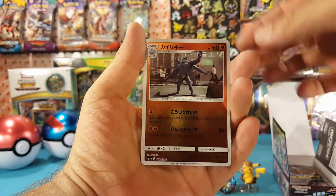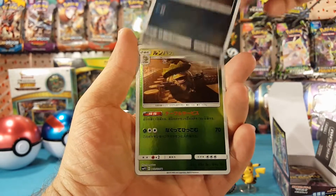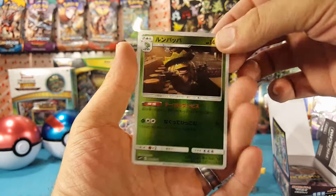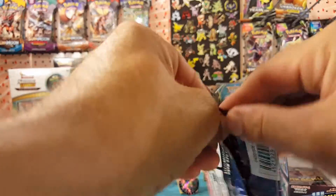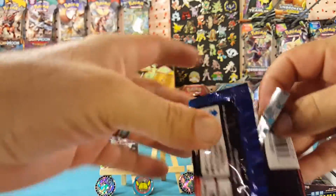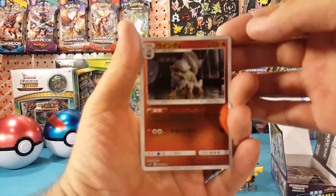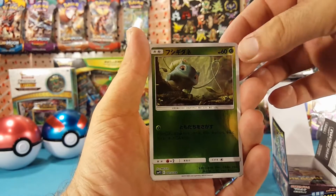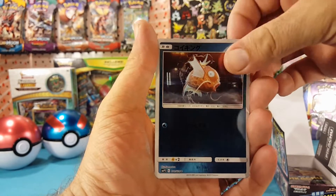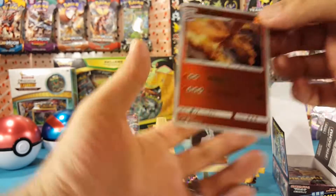Slaking, Machamp, Psyduck, and Ludicolo. Then Arcanine, Bulbasaur, Magikarp, and Charizard — very nice.